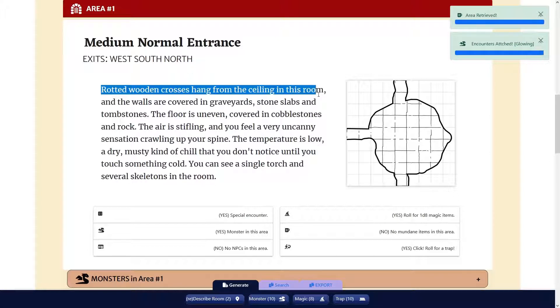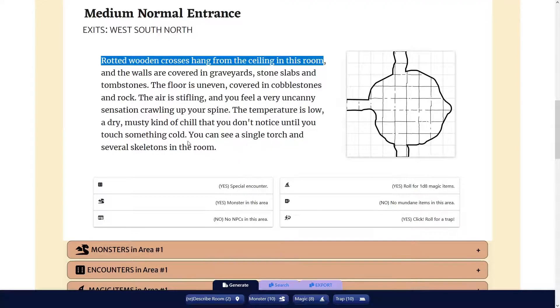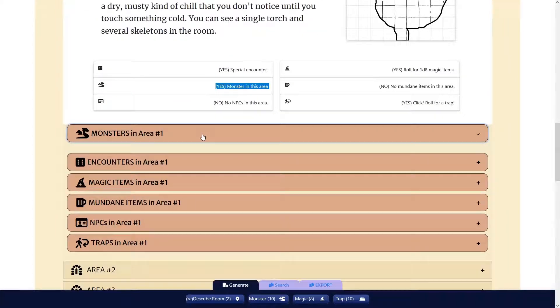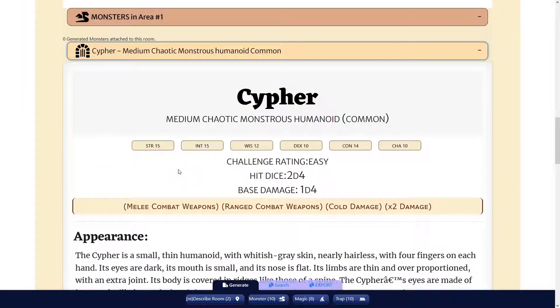Wooden crosses hang from the ceiling in this room and the walls are covered in grave guards, stone slabs, and tombstones. You see a single torch and several skeletons in a row. There are monsters in the area — monstrous humanoid, cypher.